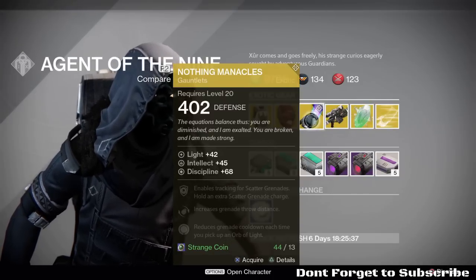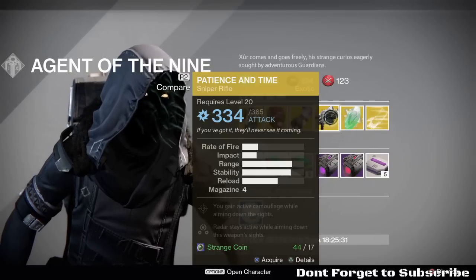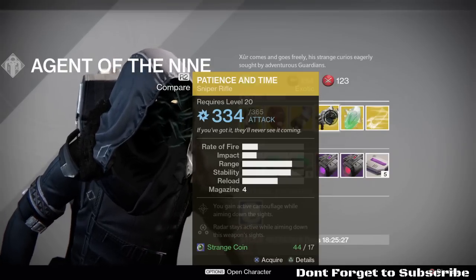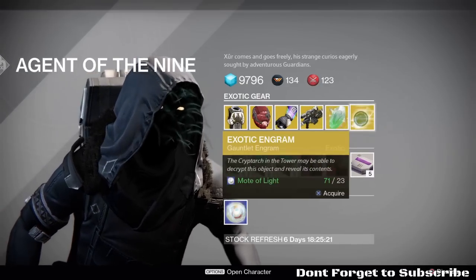For the Warlock, we've got the Nothing Manacles Gauntlets. Also, Sniper Rifle this week: Patience and Time. My Icebreaker does 365, so I don't really see a reason to pick this up.